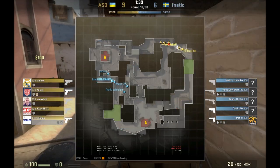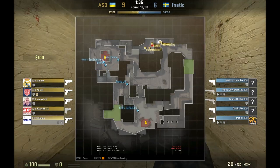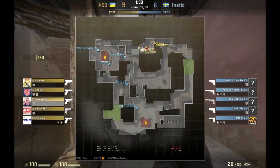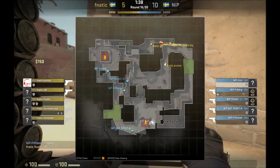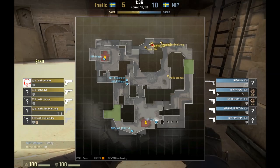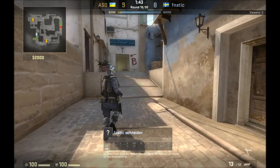Nothing unusual about that. Here we're going to look at how Fnatic sets up, and they've stacked B — three players in B, one spotting window, and just one person playing safe A jungle. And everybody's favorite team, NiP, plays it more stacked towards A, with one jungle mid and then two on A site.